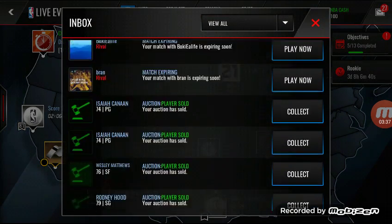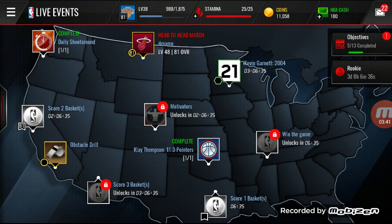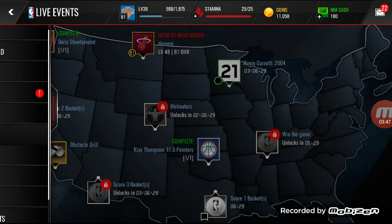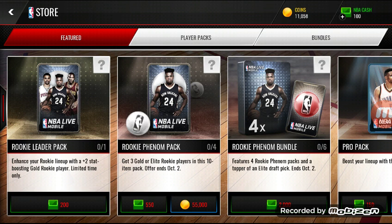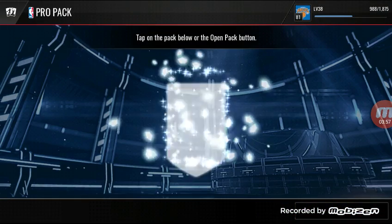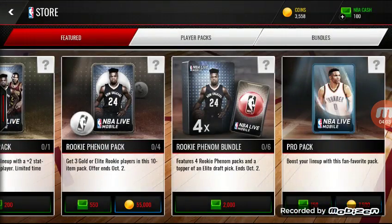Let's go get these messages. We have 11,000 coins guys, so we have enough to open one more pack. We just did a 24k pack opening, but we're going to open another one — another one! Check Dario.